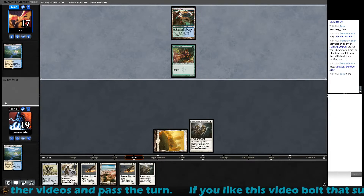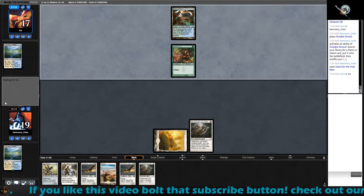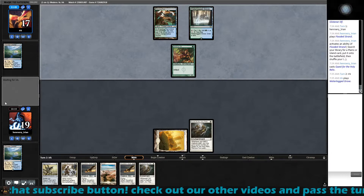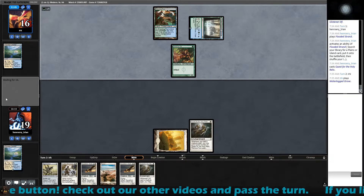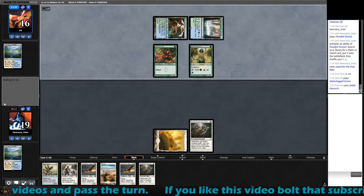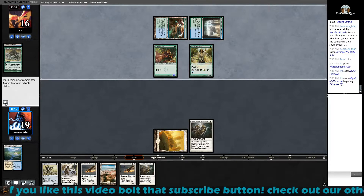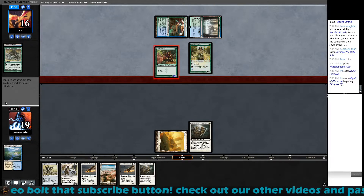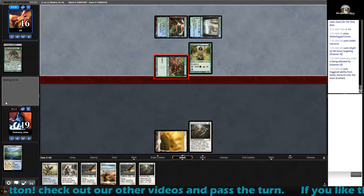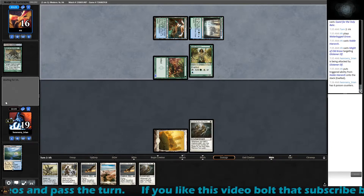Now I've got my second land. He can kill me now actually. The game plan here is to keep on putting a body in front of that Glistener Elf so that we survive. Is this going to pump it? We're going to take six poison damage here. Path to Exile should be a really good draw, especially now that he is kind of tapped out. He can't use the Noble yet - he still has summoning sickness. Path would be a really good draw.